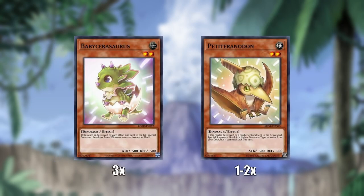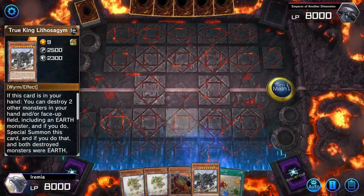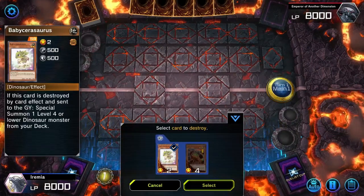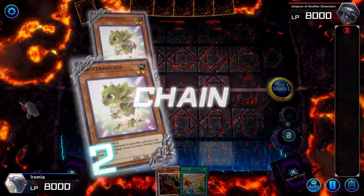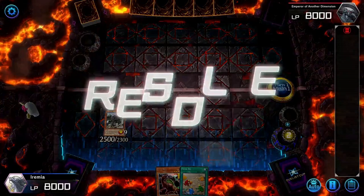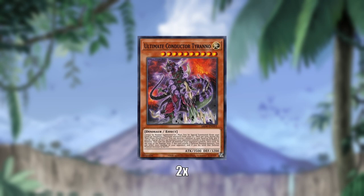The Baby Dinos are the other linchpin of the deck. Usually you will run all three copies of Baby Sarasaurus and either one or two copies of Petit Tyranodon. These cards, when they are destroyed and sent to the graveyard, let you summon a dinosaur from your deck, so that helps to extend your combos and you can do some pretty ridiculous things with them. Finally, we have UCT — Ultimate Conductor Tyranno — one of, if not the best main deck boss monsters in the history of Yu-Gi-Oh. I don't think I'm going too far to say that.